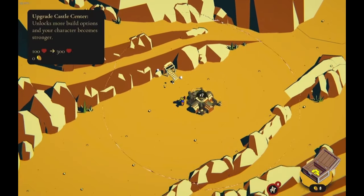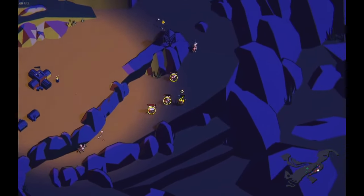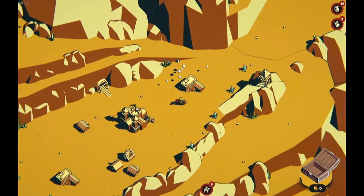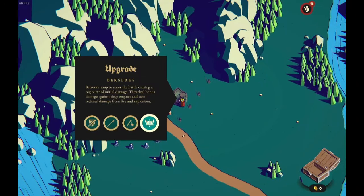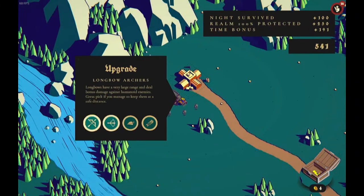For instance, investing in revenue-generating buildings early on can boost your income, but leave your defenses weak and you might get overrun. Barracks and archery ranges allow you to choose your units strategically. Knights are heavily armored but slow, pikemen are fast with high damage, and archers vary in range and strength.